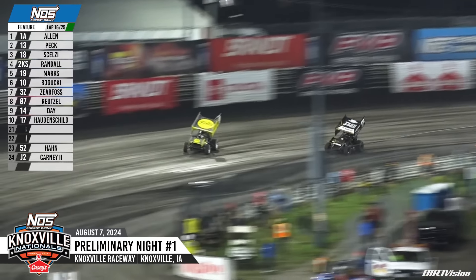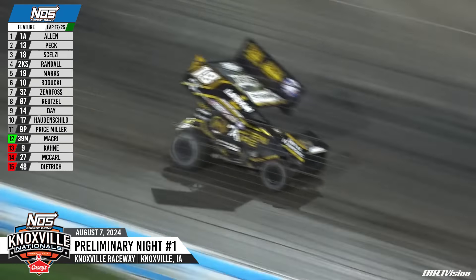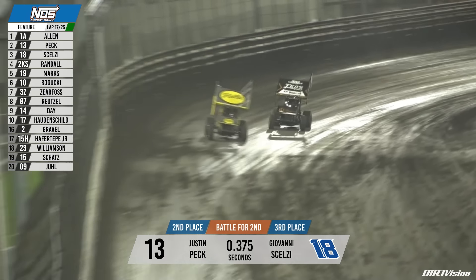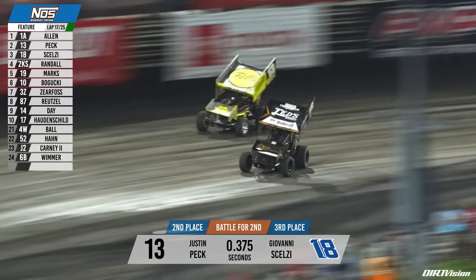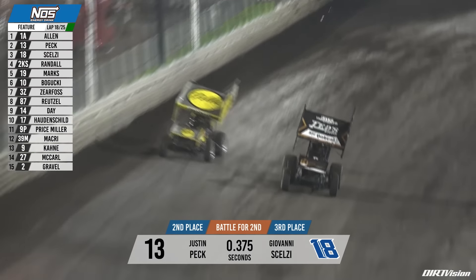Selsi to the inside of three and four as Justin Peck comes off the cushion right in front of him. Justin Peck able to hold him back down the front straightaway. Selsi back to the inside — he'll pull up alongside this time. Wheel-to-wheel battle in turn number two. Peck able to put two car lengths on Gio Selsi down the back straightaway. Selsi drives back to the bottom in turn number four, slides up across the racetrack, tries to take the spot — and he'll get it.